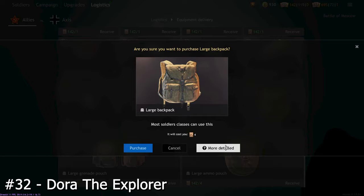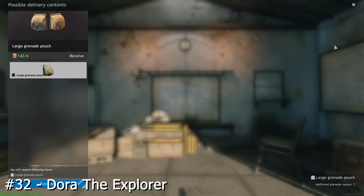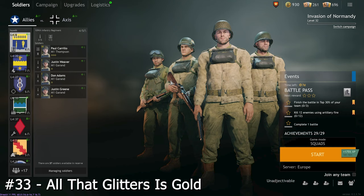We just spoke about the backpacks perk, so let's analyse them in more detail. They give you the ability to buy ammo pouches, grenade pouches or actual backpacks for medpacks from the logistics store for bronze weapon orders. You can get small or large ones, where large ones have more of whatever their respective use is, but are also unlocked later in each campaign and cost more bronze orders.